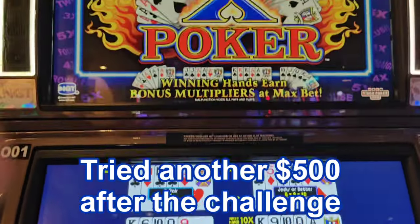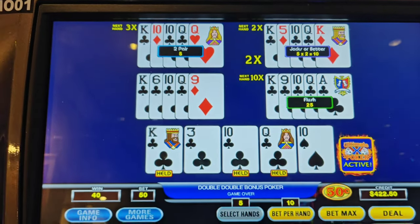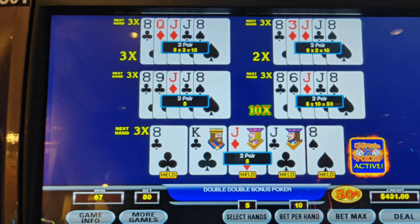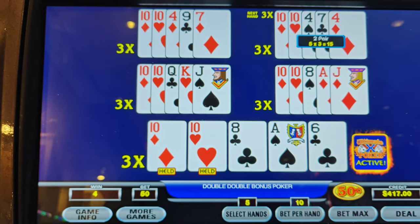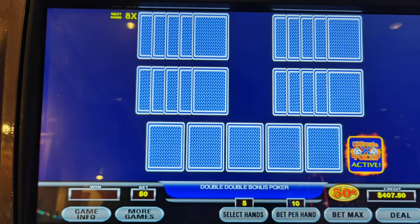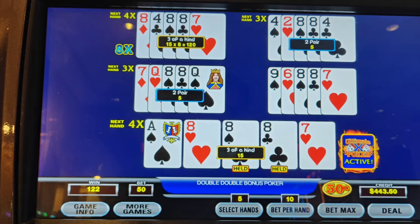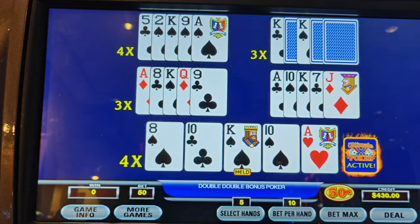Put 500 into ultimate X double double bonus poker — my lucky machine. Look at that, one away, couldn't get any closer, but at least I get the 10x multiplier. Make something out of it. Full house on the 10x! Play this multiplier out. 75 bucks and I'm in danger.